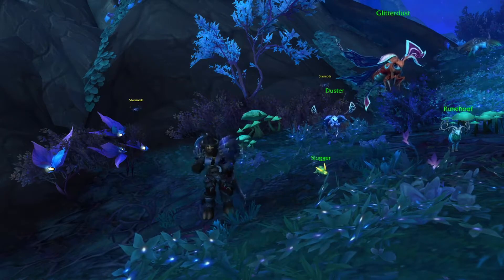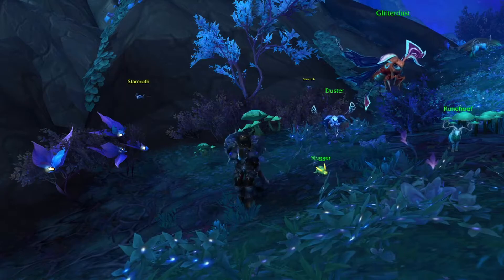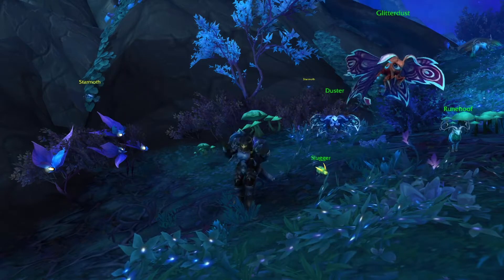Glitter Dust's team consists of Slugger, a Critter; Rune Hoof, a Beast; and Duster, a Flyer, in that order.